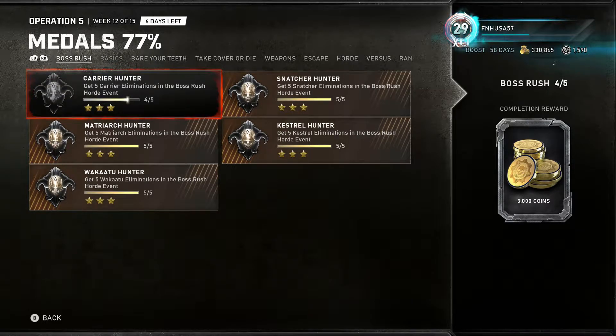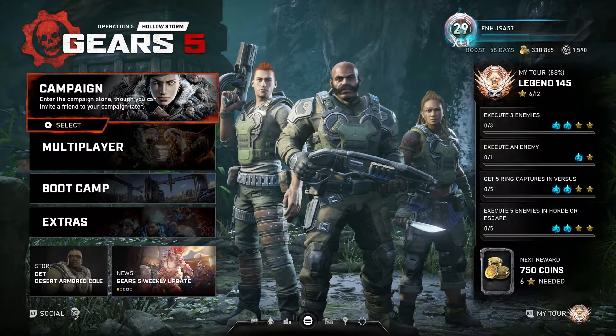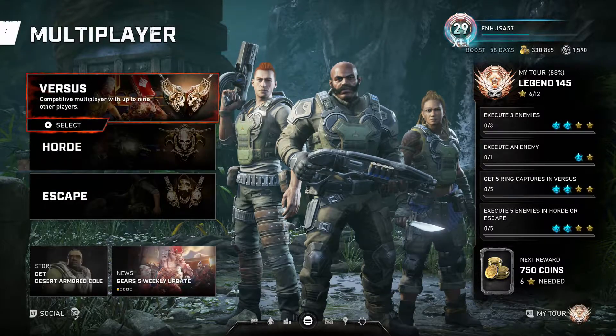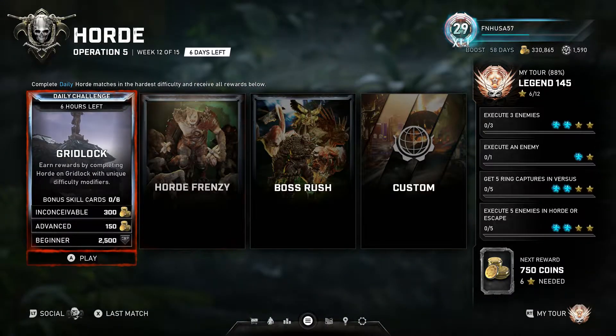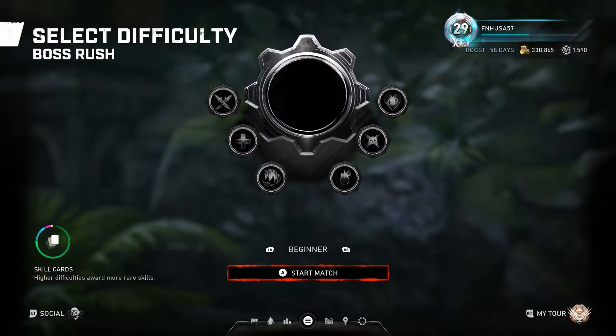This must be done in the Boss Rush Horde mode. Starting around February 2nd in the afternoon, there is a new Horde Event. These are limited-time Horde Events — they usually last about a week to two weeks, so get this done as fast as possible. You're going to go to Multiplayer, Category Horde, then the Boss Rush Event. We cannot do this in a custom lobby, so you have to do a public lobby, which is a little annoying.